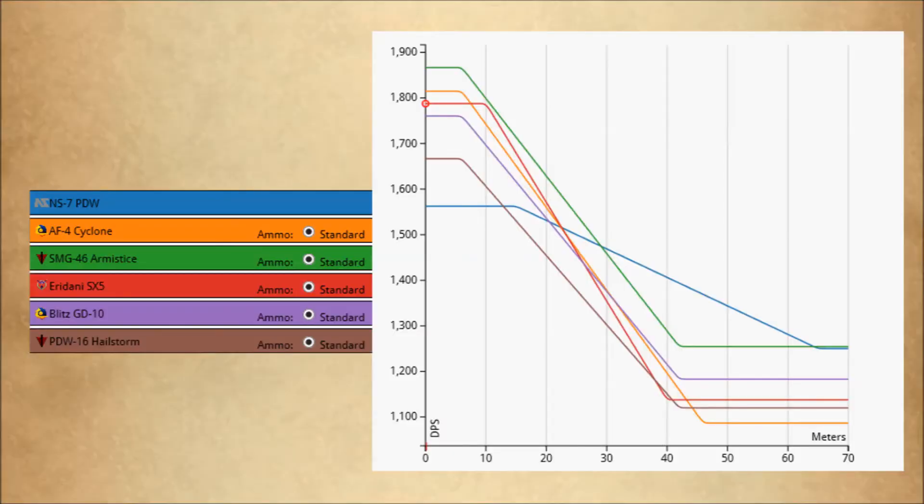Here is a chart of the damage per second of a handful of SMGs. As you can see, up to the 20 meter mark, the other SMGs outclass the NS7 PDW. But starting at that 20 to 23 meter range, the NS7 PDW is just as good as any of the other SMGs, and anywhere past that 23 meter range, the NS7 will quickly start to outclass the other SMGs.